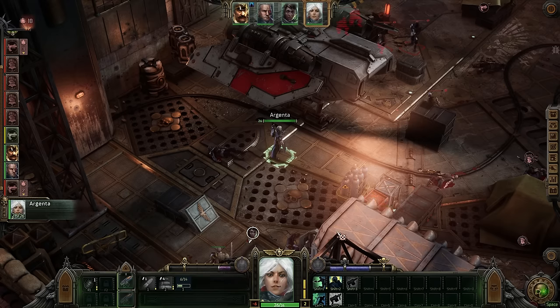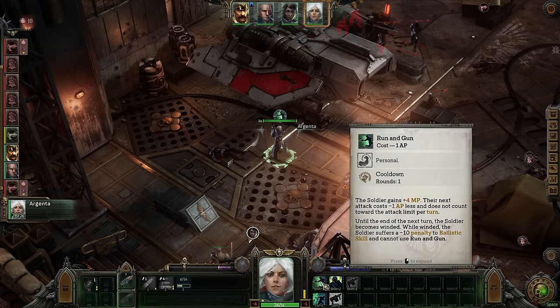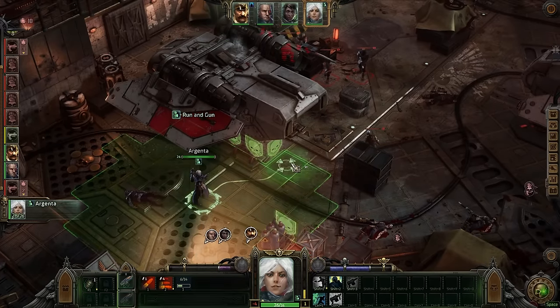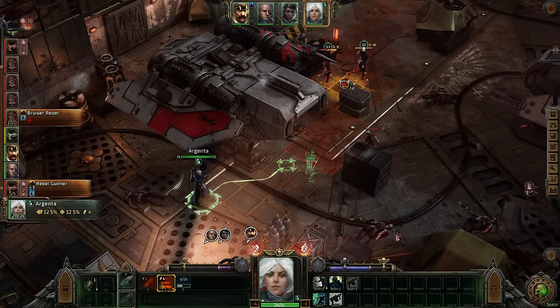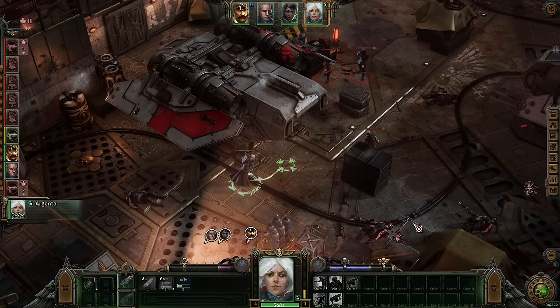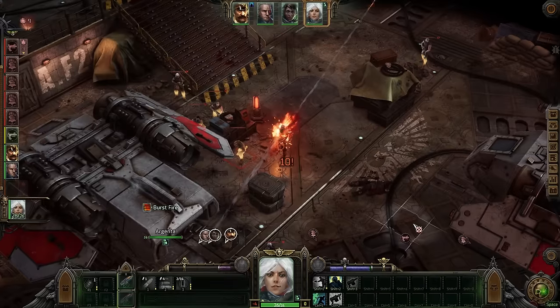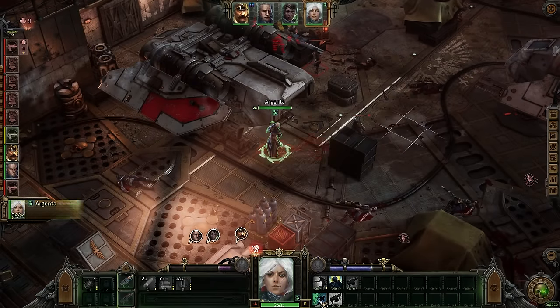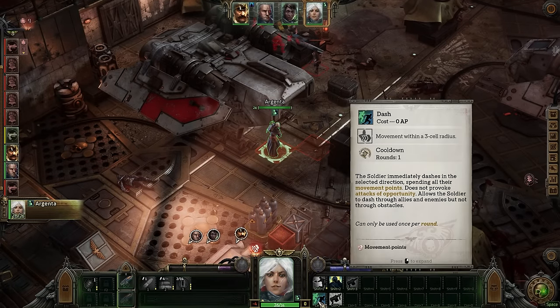This Winded status does last until the end of the following turn though, so it might be time to switch to melee for at least a turn, or just take the reduction in hit chances for the turn instead. You'll often see these kinds of status effects applied to your characters, or you'll be able to apply them to your enemies. Keep an eye on them to see how they might impact your approach and adjust your attack accordingly. Fatigue reduces damage output in melee, Blinded reduces all attack and defensive capabilities, Psy Dampening reduces the potency of psychic abilities, so on and so forth.